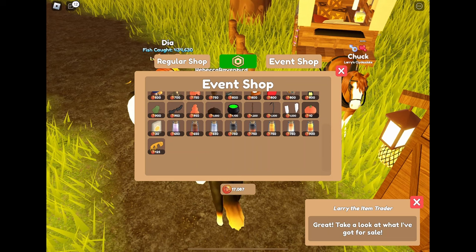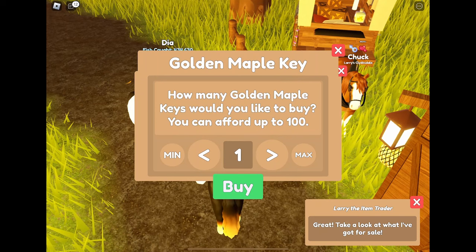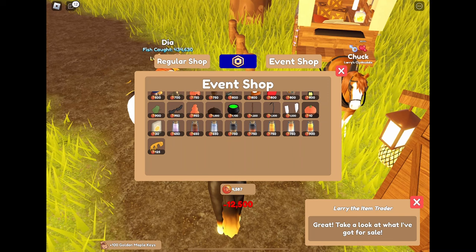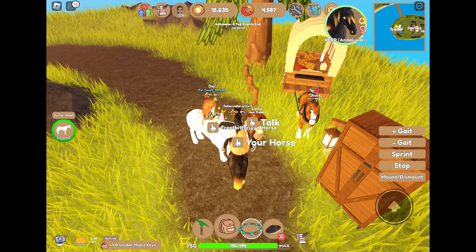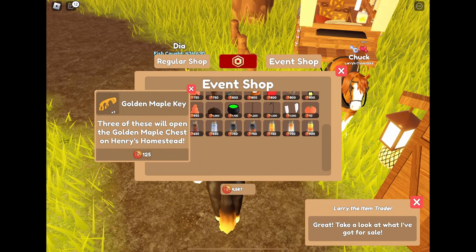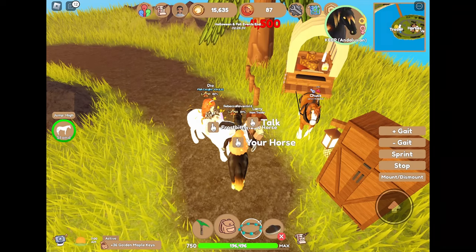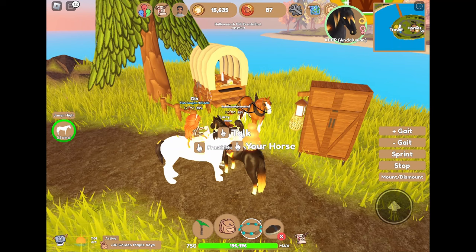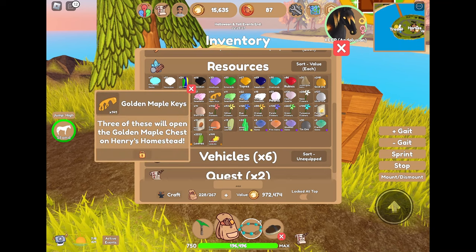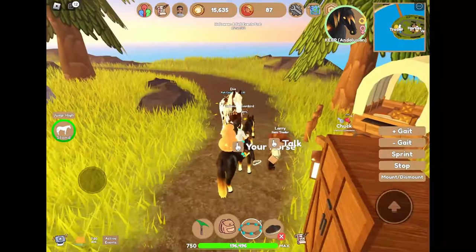So we are going to spend the rest of our autumn tokens on getting as many keys as we can. We can afford up to a hundred at a time. I have 4,000 autumn tokens left, so let's keep buying as many as we can — up to 36 more. So that is our autumn token haul. We have 141 maple keys, so we're going to now go trade the maple keys.